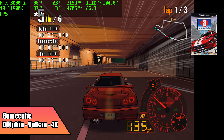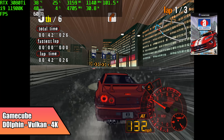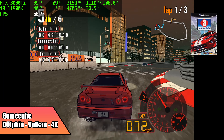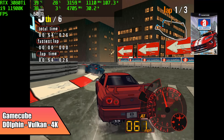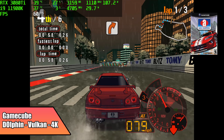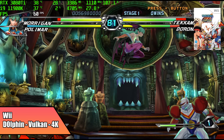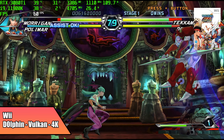Moving up to GameCube using the Dolphin emulator — Vulkan backend, 4K — it looks absolutely amazing with one of my favorite games, Automobilista. This isn't the hardest game to run, but I still wanted to see how it looked at 4K, and it's performing amazingly. I also wanted to throw in at least one Wii game here. Still using the Vulkan backend, 4K resolution — you're not going to have any issues with GameCube and Wii on a system like this, and going into it, I didn't expect it would.